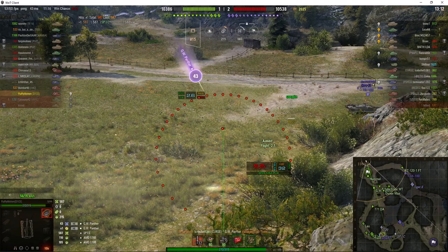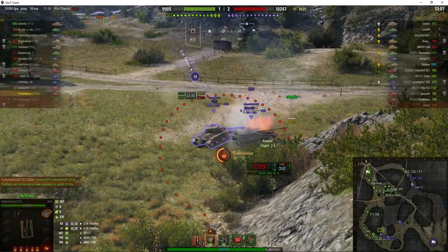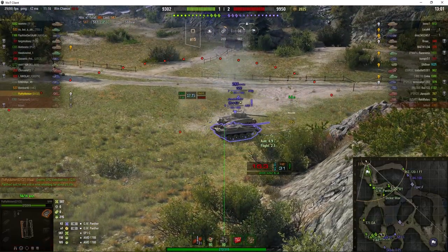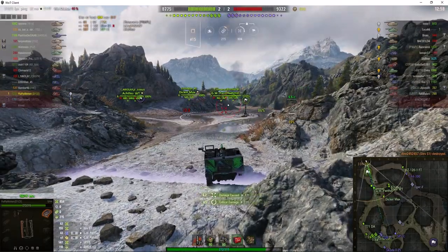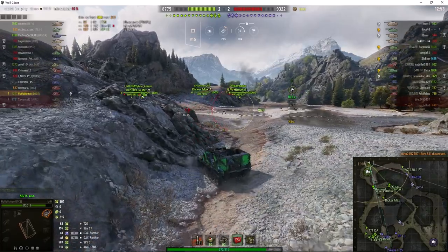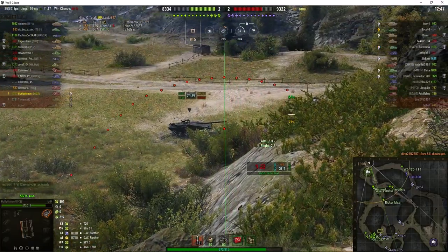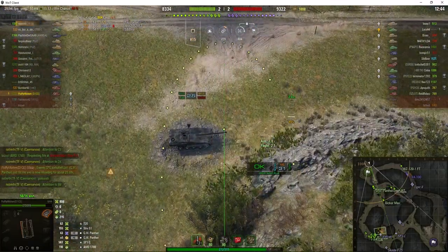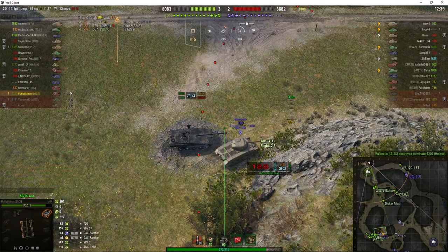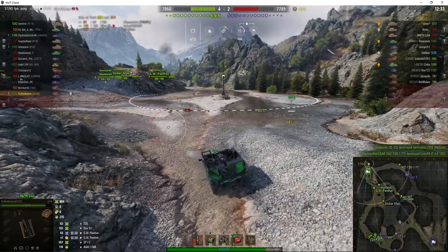The Strv is now on that corner as well. He got counter-batteried — the enemy GW Panther worked out where he was. A round goes in, and he killed the Strv and damaged the T20. But he has to move from this position because the enemy worked out exactly where he was. He goes back, aiming at the same spot again, trying to get the Hellcat. He missed the T20 — the shell hit the rock face instead.